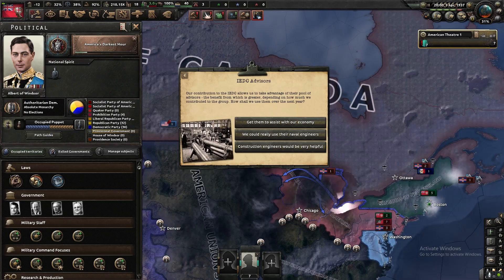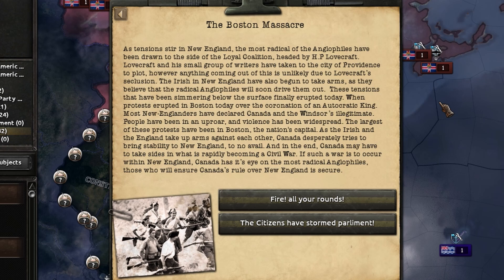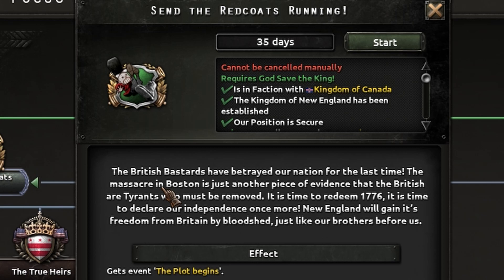The people were not happy with this decision, and now they have taken up arms. In a desperate move, the Canadian military has committed a massacre in Boston. The people of New England have had enough of this oppression by the British. As such, it's time to take up arms and make our ancestors proud, just like they did in 1776, and rid New England of the British — or something like that, the people of New England must have thought.